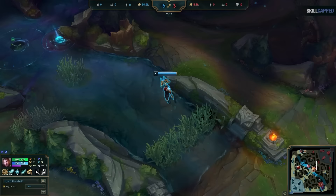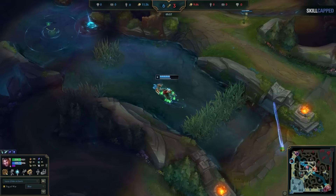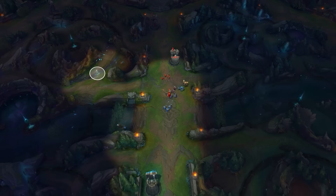Faker takes this concept a step further by double warding one side of the map. You can see later in laning he goes for another raptor ward, then right after places a control ward in the pixel brush. It seems strange — he completely lacks vision on the bot side. Wouldn't it be better to spread out vision and have a ward on the raptor camp and a control ward on the bottom side, so you're protected from ganks on either side?